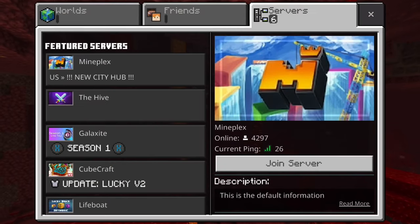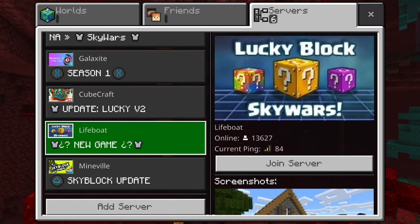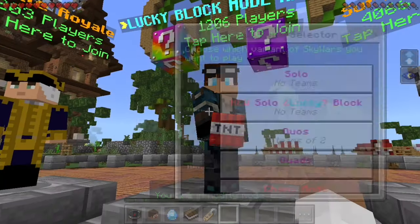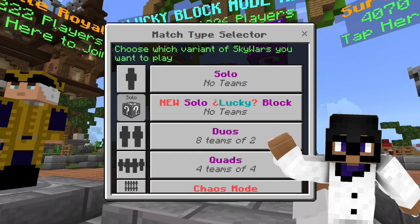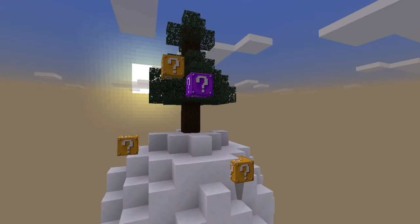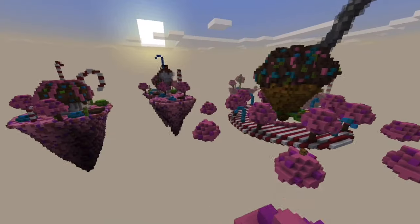I'm gonna go play some Lifeboat today — Lucky Block Skywars, that sounds cool. This seems interesting, but what is it? This new game mode is available in solos, duos, and quads. Just like normal Skywars, you start on an island with a bunch of lucky blocks.